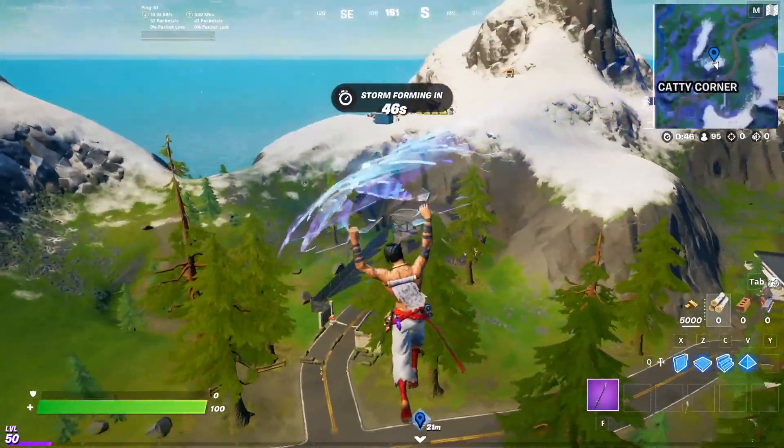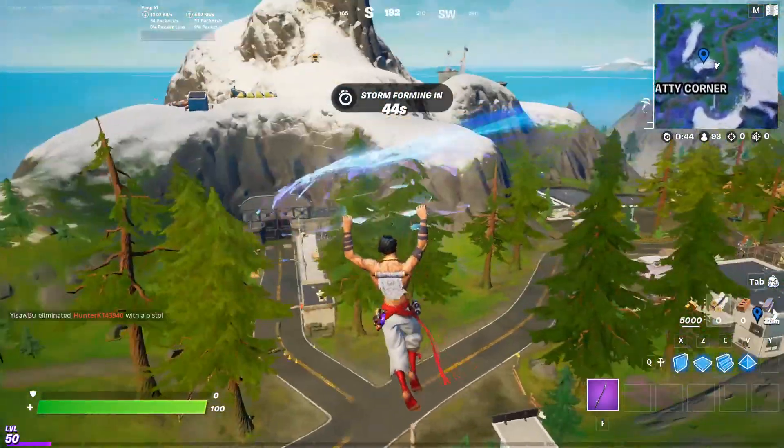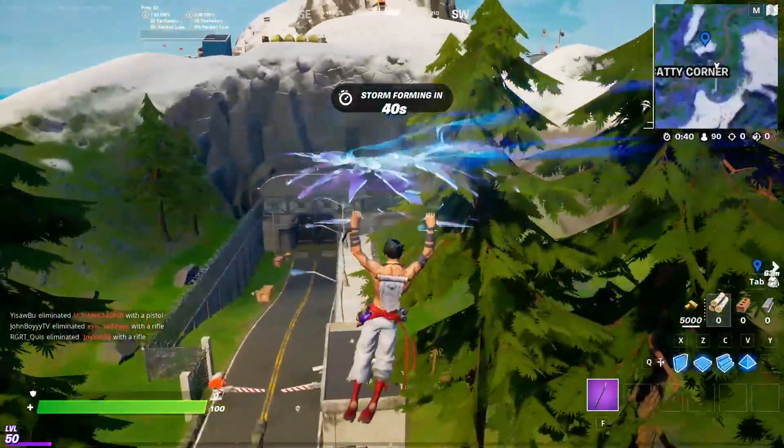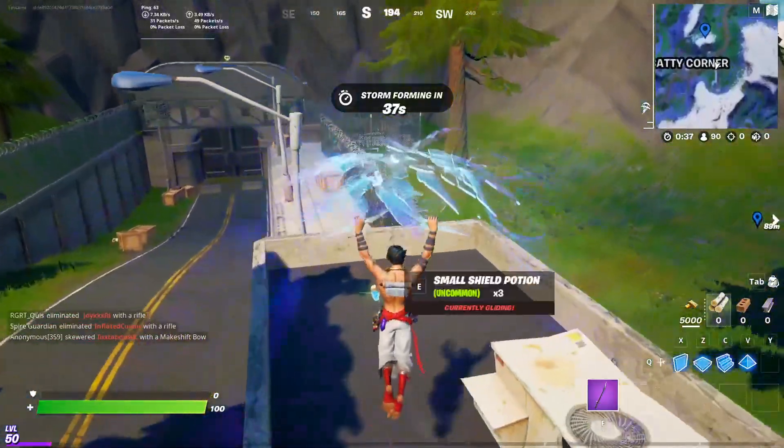Hello guys! I'm back with another video just to cover the Agent Jones Jump 31 style. This is 'investigate an anomaly near Caddy Corner.'